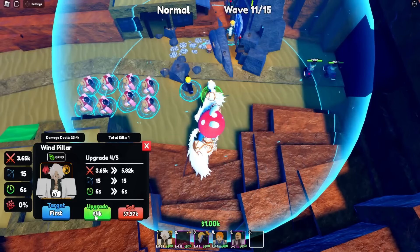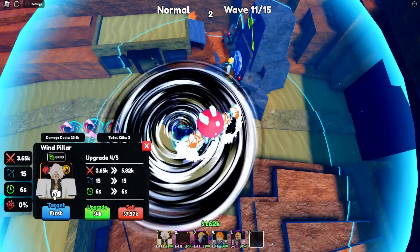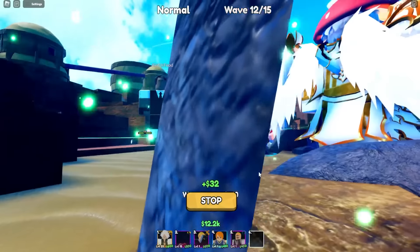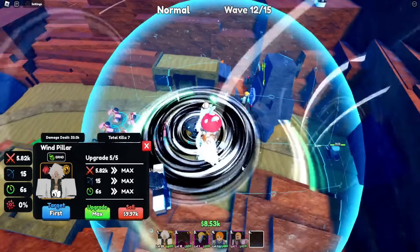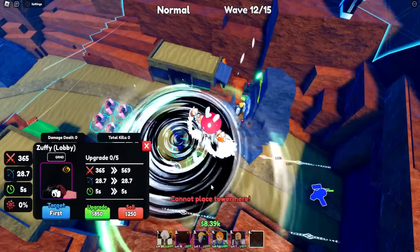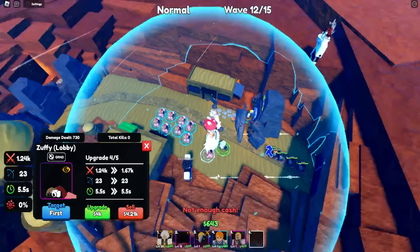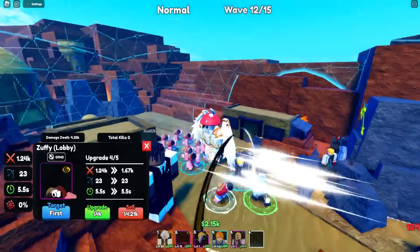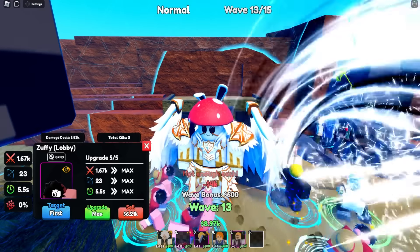He's fully evolved — that's crazy. He has First, Last, Closest, Strongest, Weakest targeting but doesn't seem to hit flying types. Maxed out he does 5,000 damage every 6 seconds with 15 range — pretty cool. Luffy has 28 range and is also laying targets. I got some passives on the units but I'm still figuring out what they do.